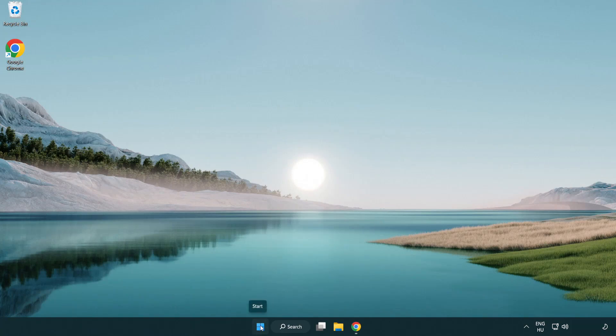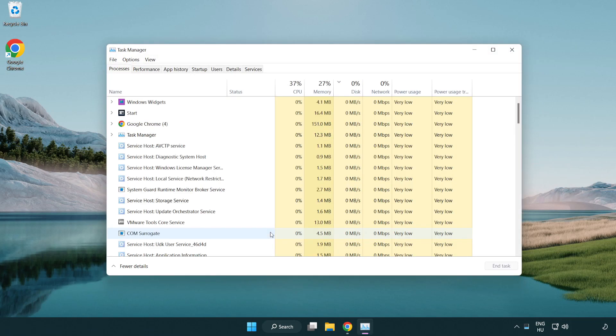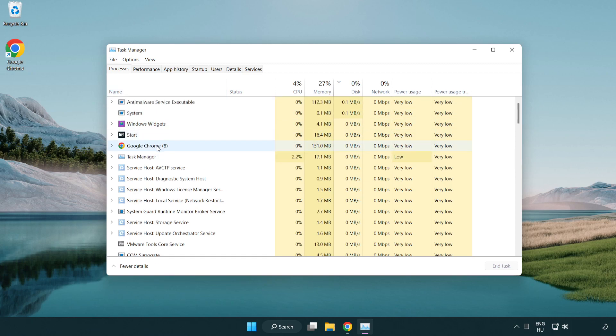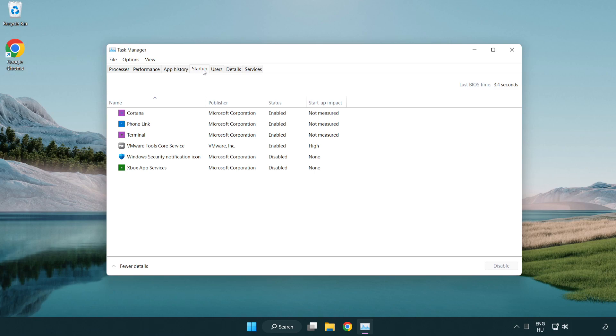Right-click the start menu and open task manager. Close any applications you are not using. Then click startup and disable applications you don't use. Close the window.